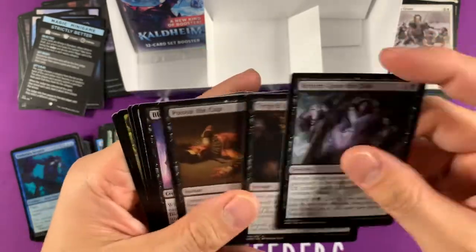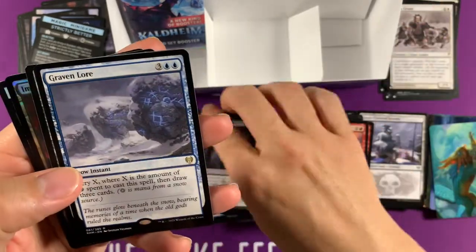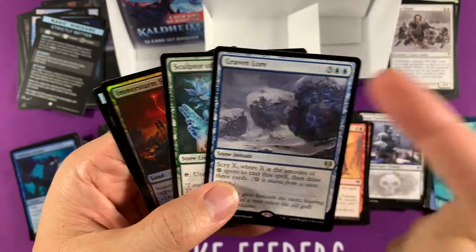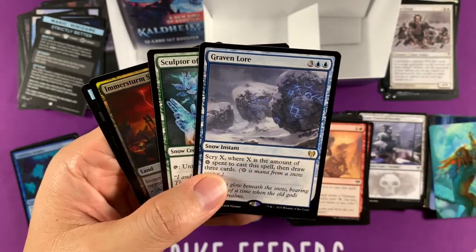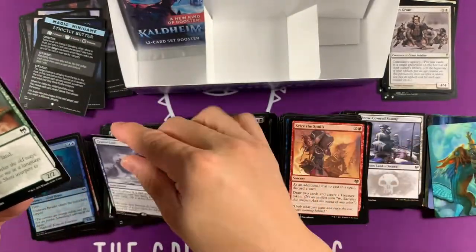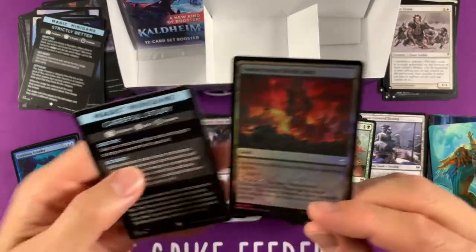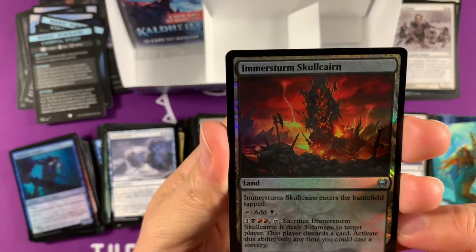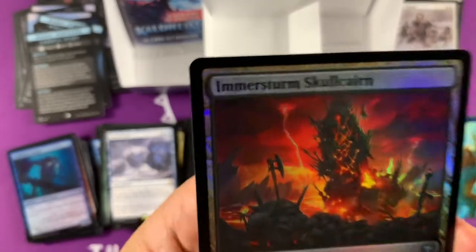I want the artist's signature, not a little planeswalker symbol — but you know, it is what it is. Graven Lore — this is like the scry card. They need snow lands; you pay five snow, with five snow lands you get Scry 5, which is insane. It's not a flip card — Emmerstrom Skullcairn. Carrion — that art looks so gorgeous.